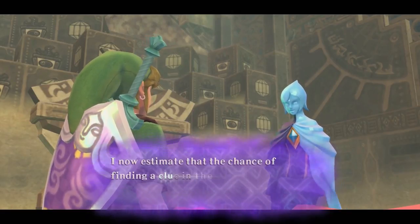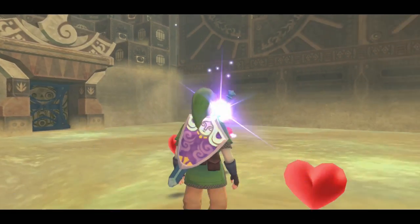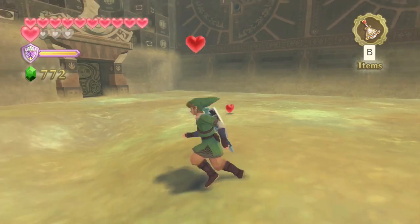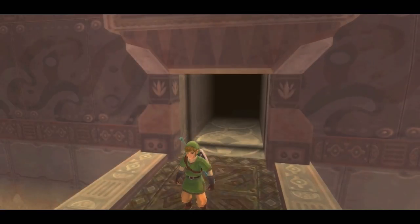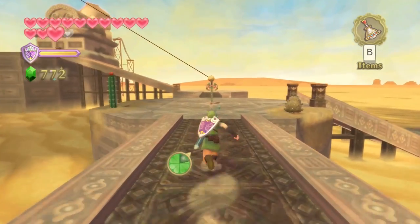Once you've defeated Moldarach, Fi will say we didn't actually have to come here at all — the princess was in another castle, so to speak. That's all we can do here for now, so go ahead and leave. Make sure you speak with the bird statue if you haven't yet, to activate it so we can warp back here whenever we want, because we will be coming back here later for a minigame to get a piece of heart.